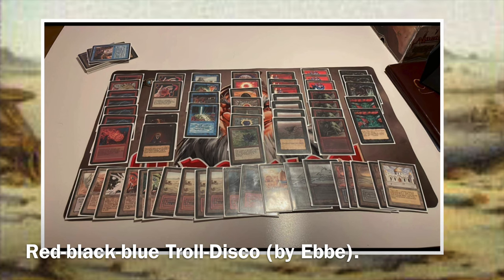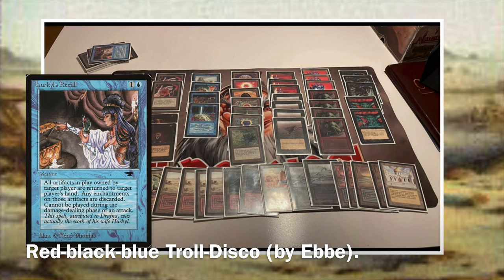For black we have the black power in terms of Demonic Tutor and Mind Twist. For blue we have the blue power and a single Brain Geyser, and then the Chaos Orb rounds out the deck. We don't see his sideboard — there's a single Horde of Notions Recall at the top — which can be used with the disc, but we don't know much else in there.